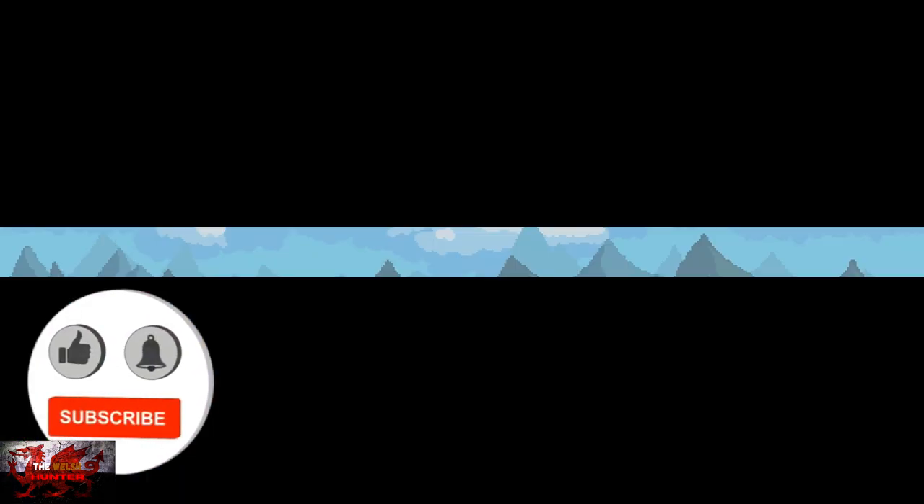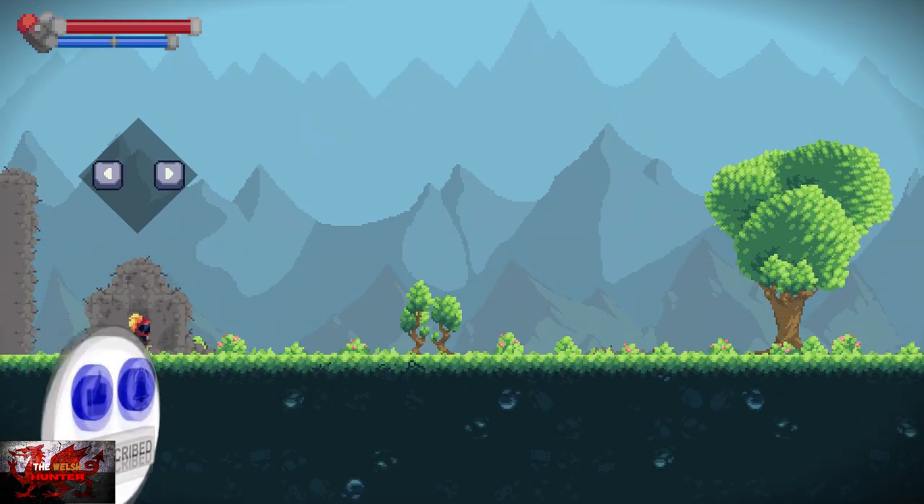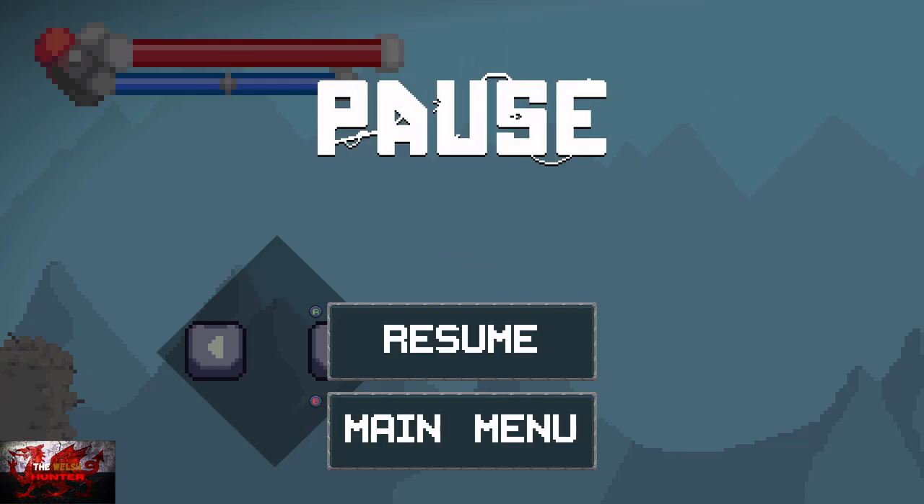Hello there guys and girls, the Welsh Henty here back with yet another 100% Achievement Guide, and this time we are getting it all in Mechapunk. This was developed by 909 Games, published by Weakfish Studio, and is available for usually $4.19 or $4.99, but catching on sale for around a dollar or less at the moment. A big shout out to Weakfish for providing me the code to bring you this guide.